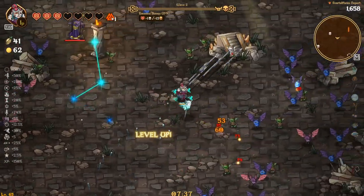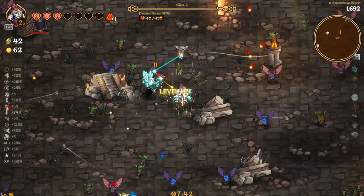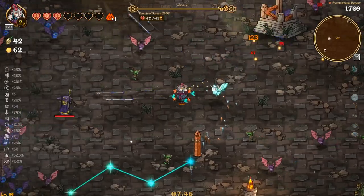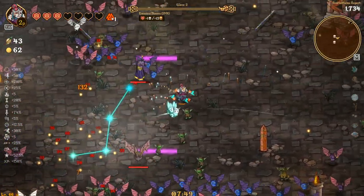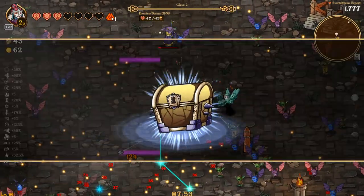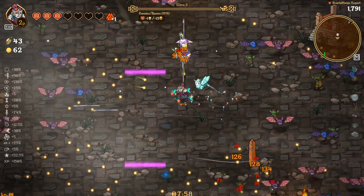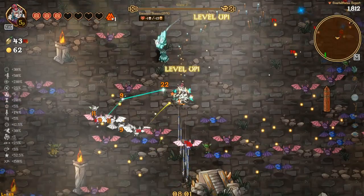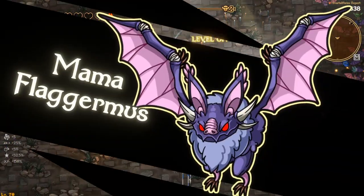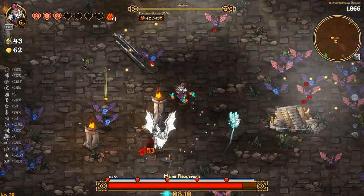I want to keep this for the final boss when we face Cinder Oak — that's the main reason I want health potions, but there are none around. More cooldown here — that's actually insane. Getting more cooldown is actually kind of crazy.